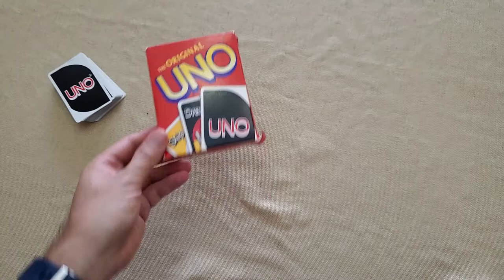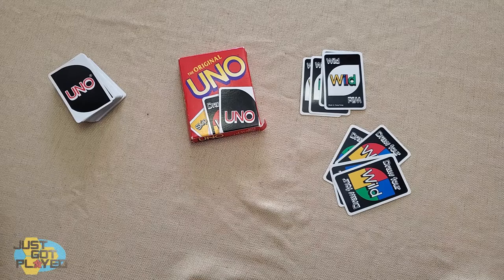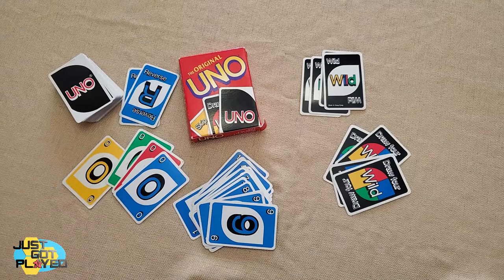So, what is in Uno? Uno is a deck of 108 cards. You have four wild cards, four draw four wild cards. In every different color, you have one zero, and then two of every other number from one to nine. You also have two reverse cards in each color, two draw two cards in each color, and two skip cards in each color.